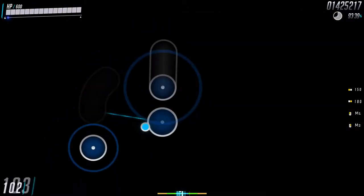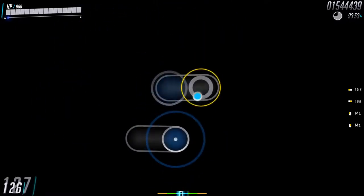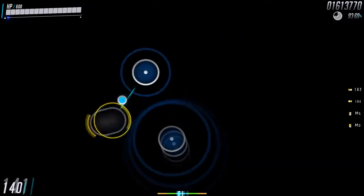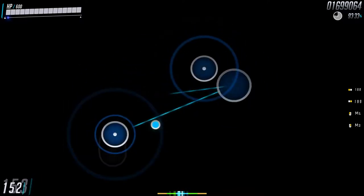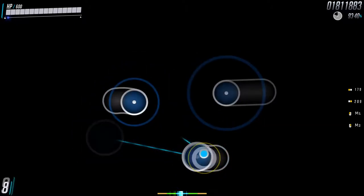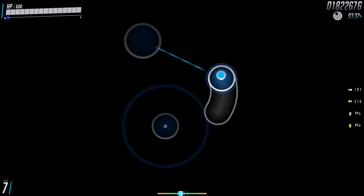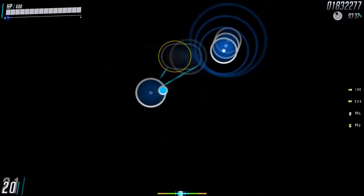The hitbursts take some getting used to, and I think that's a bad thing. They are hit markers, which is weird, but I can work with that. The bad part is how they break the traditional scheme of green 100s. This affects playability, albeit only for the first few plays. Of course, there are customization options — have a look.